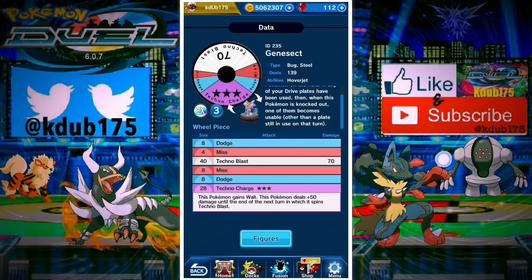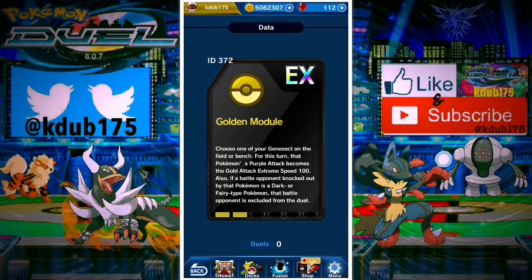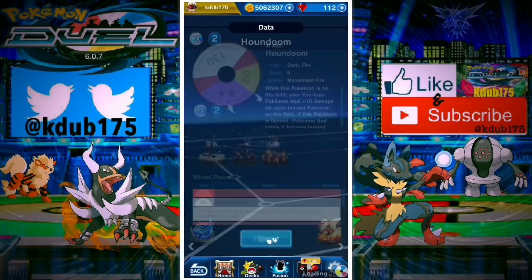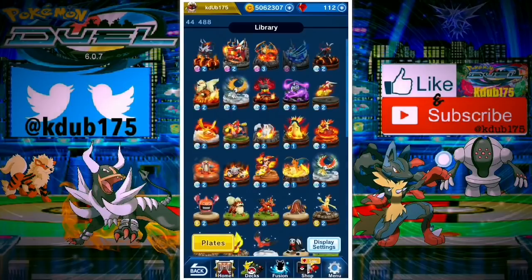The lore behind Genesect is he has a drive in his Techno Blaster. If you put the Douse Drive EX it's like a double chance, and if you knock out a fire, ground, or rock type they're gonna get excluded from the duel. The only problem is with fire types - if they're running Ho-Oh they're gonna be able to get their banished Pokemon back. The Burn Drive covers grass, bug, and steel types. The Golden Module - I didn't really like this plate that much but now that we have Houndoom, this thing's gonna be really nice because it turns your purple Techno Blast into a gold attack for one turn, and you can exclude dark or fairy types.